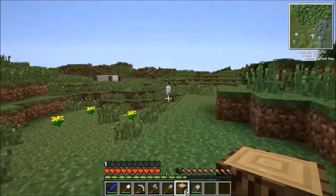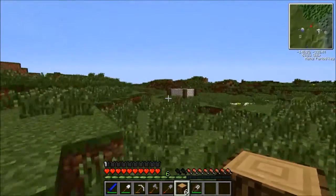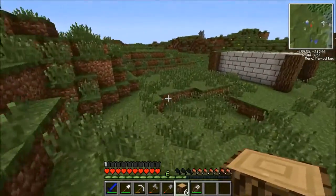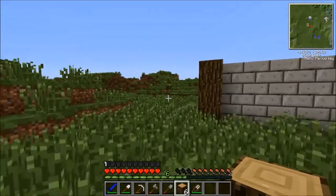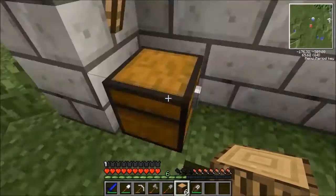Once again I'm hitting control. Sorry about that, guys — I keep forgetting. This is not 1.7. You cannot use control to sprint. Control is the OptiFine zoom, so you can zoom in on things. Which is actually very helpful for me to show you guys things.